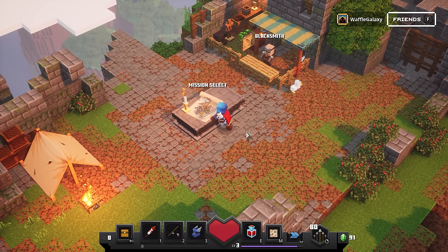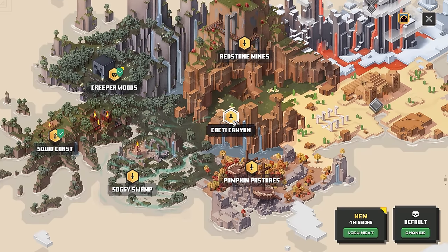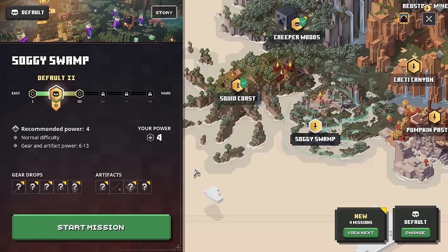We can still afford another mystery crate, but I don't think I want to do that yet. Let's do redstone mines next — or maybe I'll do soggy swamp because it's physically closer to creeper woods. Let's do soggy swamp next! We could do tier 1 or tier 2 difficulty — it's suggesting default 2, recommended power 4. My power is 4, so that's good. Normal difficulty at 0.6 — that probably explains why Creeper Woods was so easy. Gear and artifact power 6 to 13.